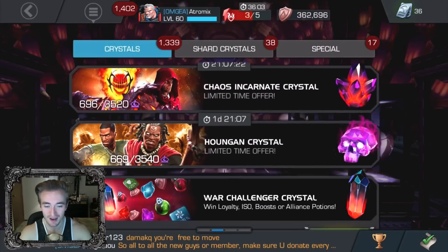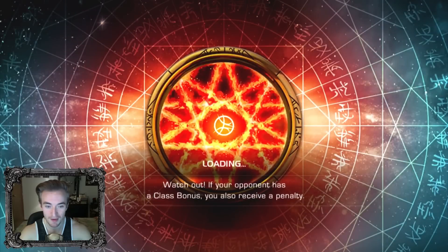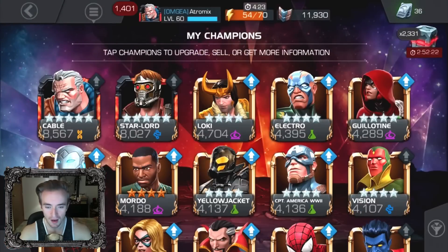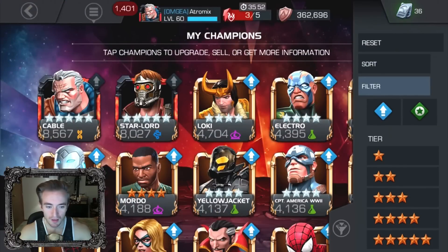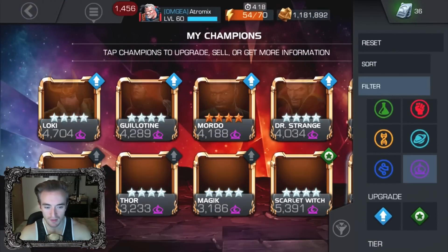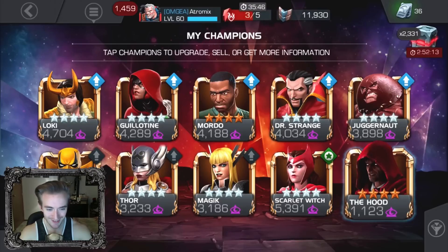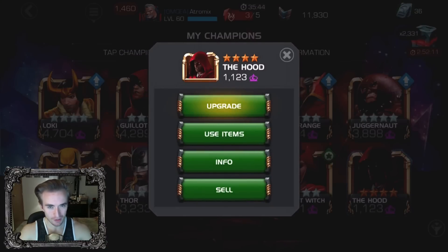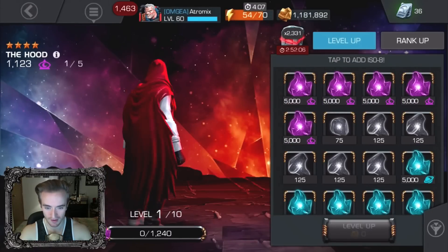Well, guys, that was a good pull. I'm very content. We're going to go ahead and look at him real quick just to see what his PI is like. Everything finished — let's navigate to the Mystics. Yes, the four-star Hood — there he is.